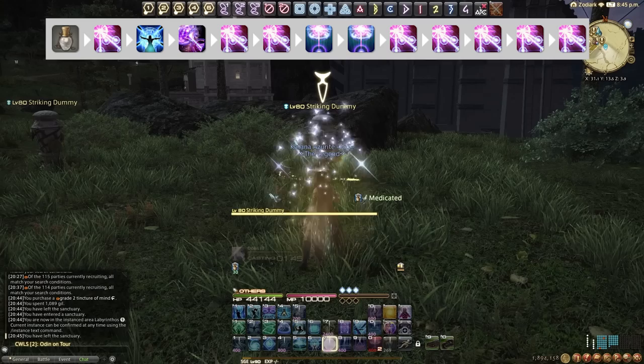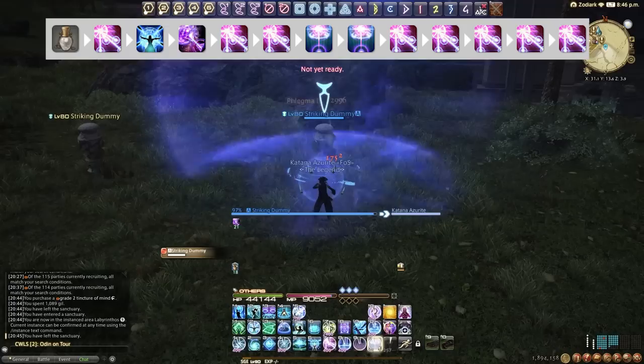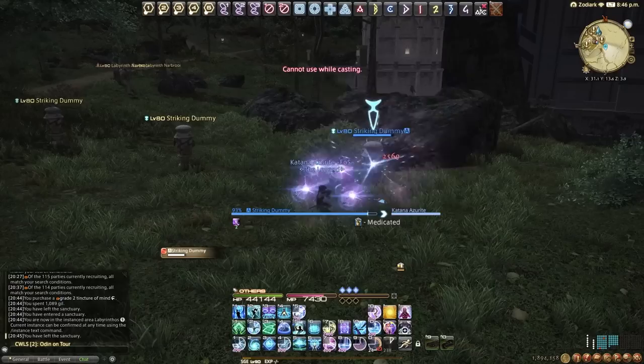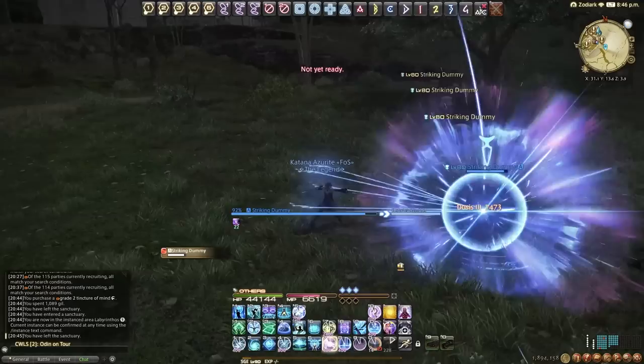For the opener and rotation, pop an Intelligence Potion just before the pull. Then start casting Dosis into Eucrasia Dosis — use two Dosis's there — and then pop Phlegmas to align with raid buffs. Sometimes raid buffs are late in trial instances, so maybe cast another Dosis just before the Phlegmas while keeping an eye on when raid buffs are coming out. Don't hold them too long. That covers the opener — just keep your Dosis DoT up at all times and hold Phlegmas for raid buffs without overcapping at two charges.